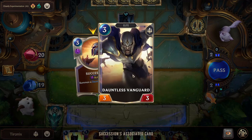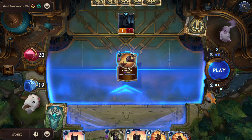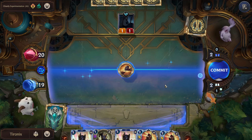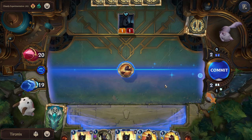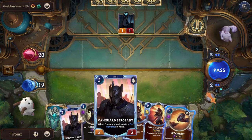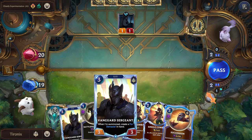Here we have a three-cost spell. You can tell the difference between unit and spell cards by how they are shaped - a unit card has a rectangular border, while a spell card has a circle border. This spell costs three mana and is going to summon a Dauntless Vanguard, and it's slow - meaning we cannot use it in response to an enemy attack or spell. We have to use slow spells proactively, not reactively.